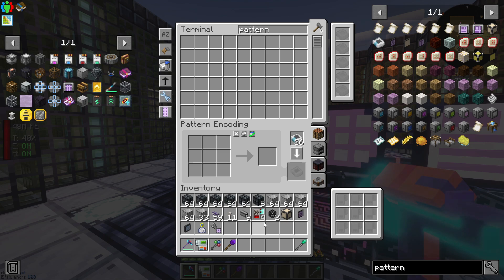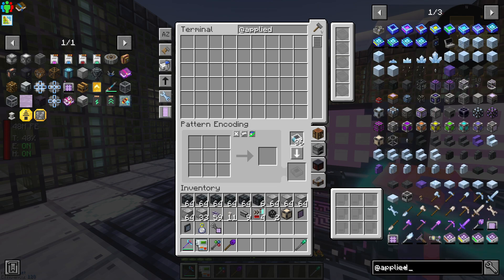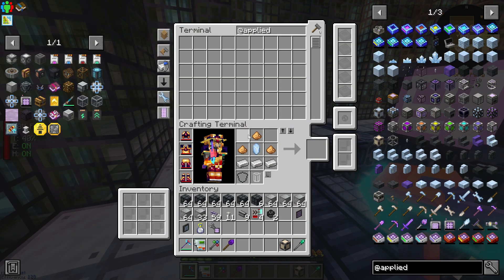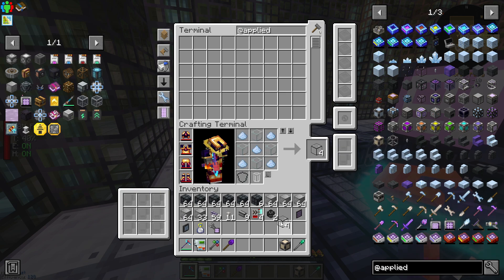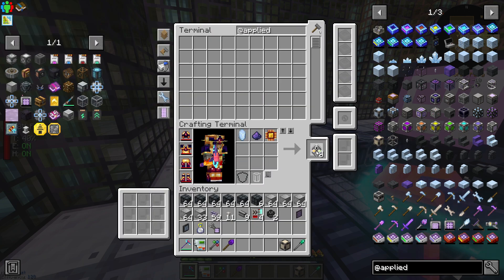One of the first things you need is a pattern provider. Another thing you need is a molecular assembler — it needs some quartz glass. We can teach ourselves this recipe in a second as well. Let's make a few of these.